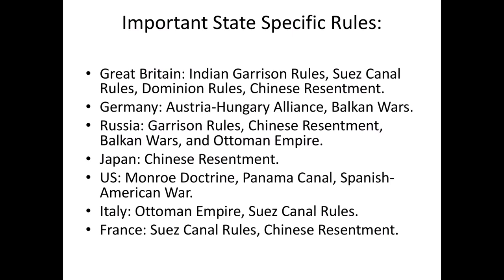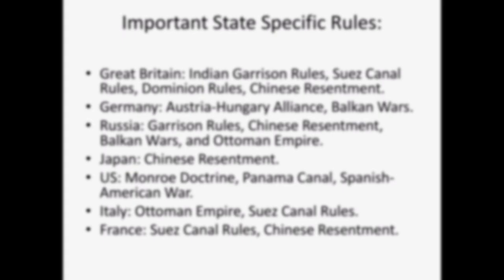There are some country-specific rules that players should refer to. Great Britain needs to be familiar with the Indian garrison rules, Suez Canal rules, Dominion rules, and the Chinese resentment table. Germany needs to know the Austria-Hungary alliance rules and the Balkan Wars rules. Russia needs the garrison rules, Chinese resentment rules, Balkan Wars, and Ottoman Empire rules. Japan should focus on Chinese resentment. The US needs the Monroe Doctrine rules, Panama Canal, and Spanish-American War rules. Italy needs rules about the Ottoman Empire and Suez Canal. France needs the Suez Canal rules and Chinese resentment. This concludes the rules for Pax Britannica.